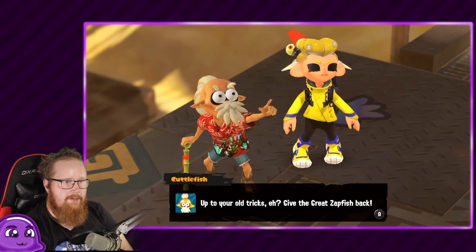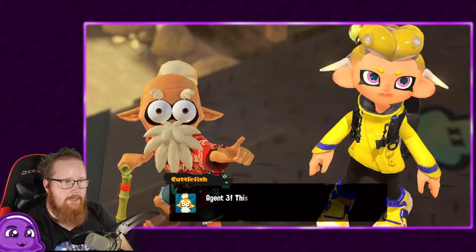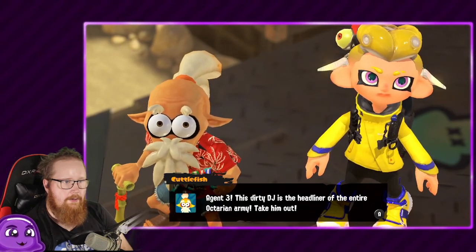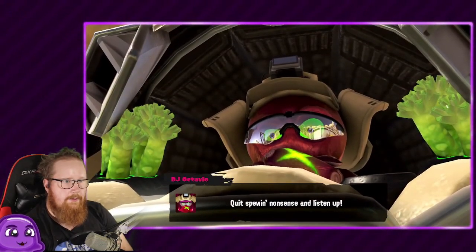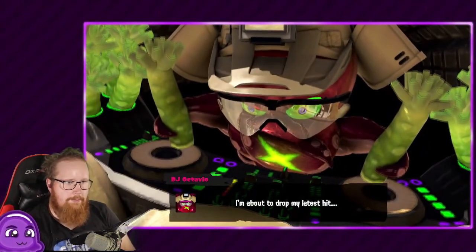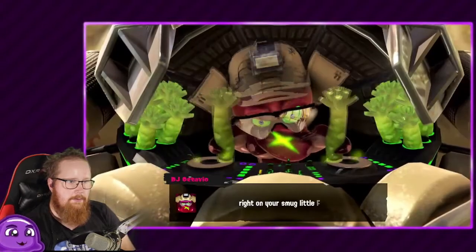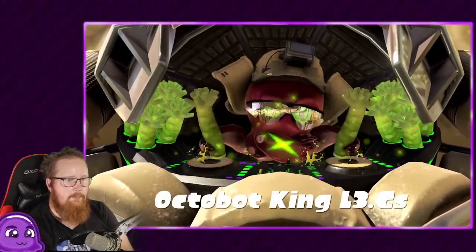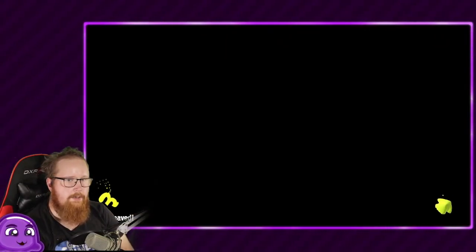Up to your old tricks, eh? Give this great Zapfish back. Agent 3, this DJ is a headliner for the entire Octarian army — take him out. Quit spewing nonsense and listen up. I'm about to drop the latest hit right on your smug little face. Octobot King L3 GS!